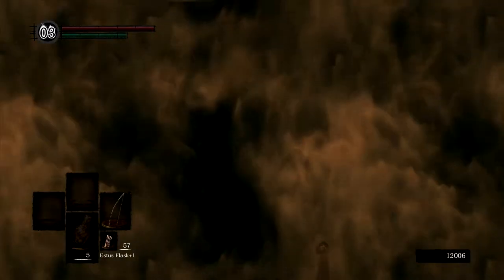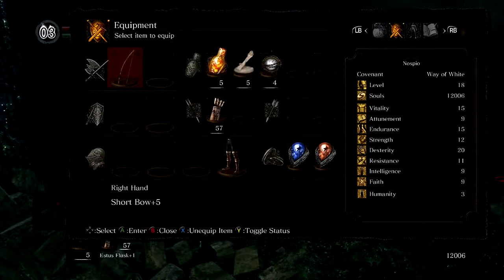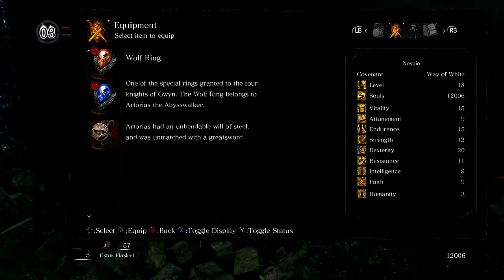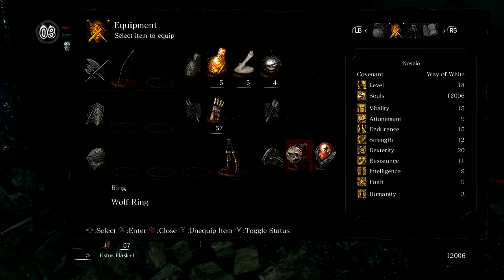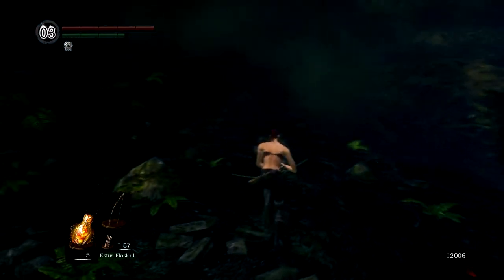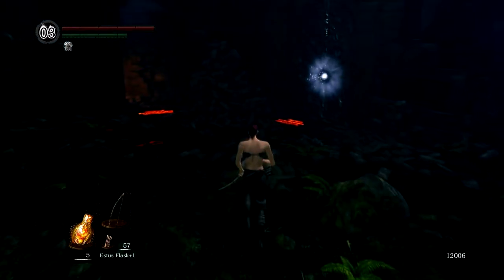Let's rest up at this bonfire. We've gotten all the treasure there. I'll show you the wolf ring since it's new — it boosts poise, which is pretty nice. Allows you to take a hit and keep going. We're actually going to use that instead of the defensive ring, so that if I get hit while pulling the arrow back I might be able to maintain my position and power through it and shoot him in the face.